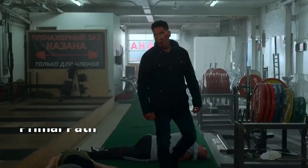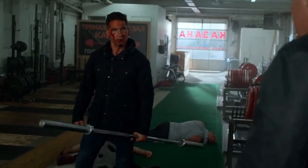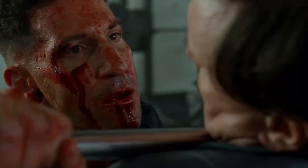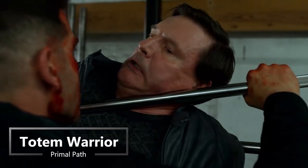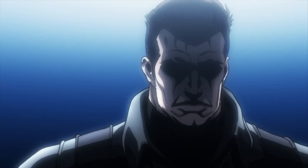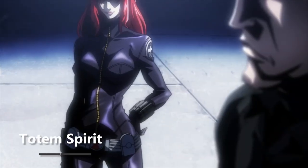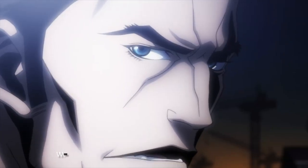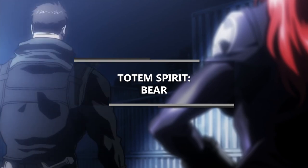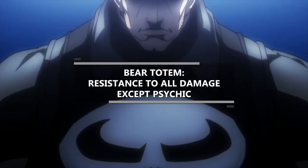At third level of Barbarian you get a Primal Path — your subclass. There aren't a ton of great thematic choices, but Frank Castle is really good at fighting through the hurt, so we're going with Totem Warrior. You gain the ability to cast Beast Sense and Speak with Animals as rituals, but more importantly you get a Totem Spirit. We're choosing Bear, which means while raging you don't just have resistance to a few damage types — you have resistance to all damage except Psychic. That feels accurate, given the terrible trauma you've gone through mentally, but you're willing to fight through the physical pain.